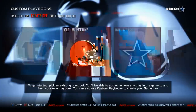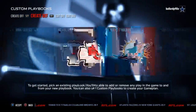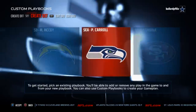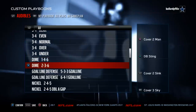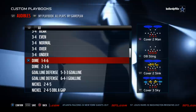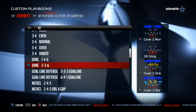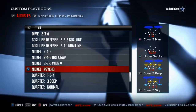Next on our list is the San Francisco 49ers defensive playbook. The reason we like San Francisco is because they give us some really good 3-4 packages. The dime 1-4-6 and the dime 2-3-6 this season are really underrated and really good. I believe it's a really good package to utilize in your defense. It also gives us the nickel psycho which is a really good blitzing formation this season.